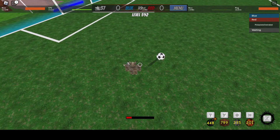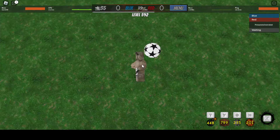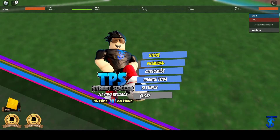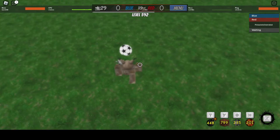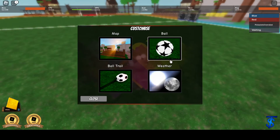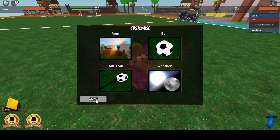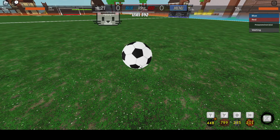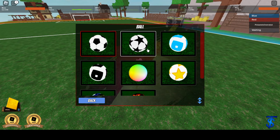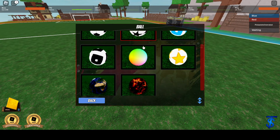The first thing is that the ball skin actually does matter, because this is a bigger ball than this one. Let me show you — look at this first, and then let's change it to the regular one. It's smaller. So that actually does matter; it's not just for looks, so you want to get the biggest one.